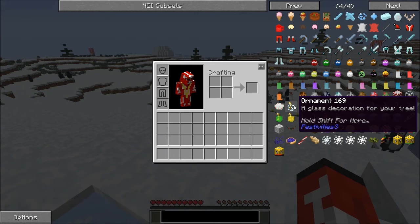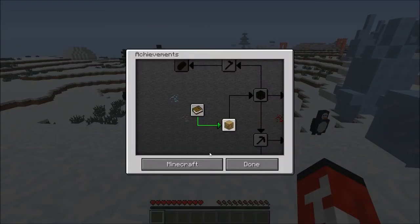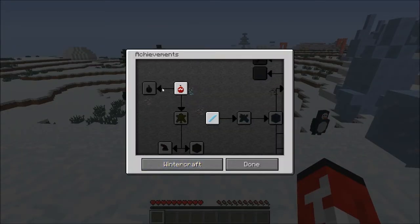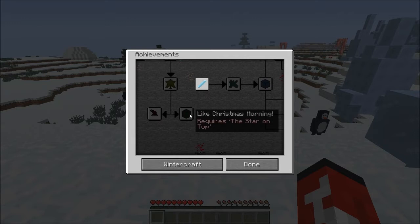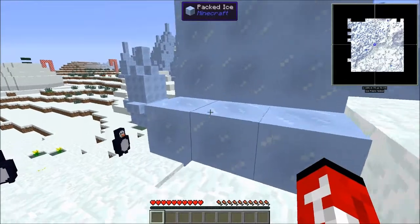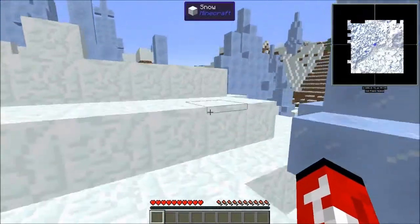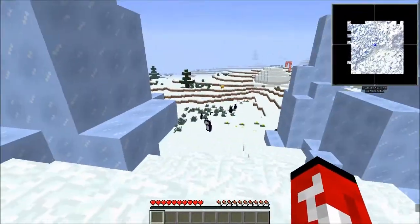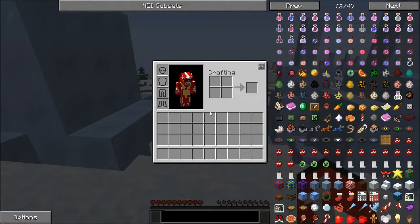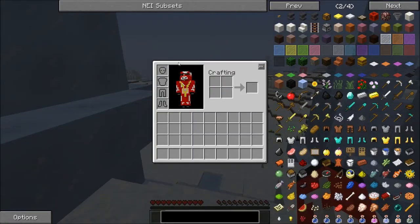I don't know why there's a 3, but it's Festivities 3. We got some achievements to go by when playing these mods — like create an ornament, collect an ice shard, Merry Christmas, Christmas morning. Pretty much our goal in this one-off, or I might make it a 3-part series. Our goal is to get presents from Santa and to be a good person this Christmas.